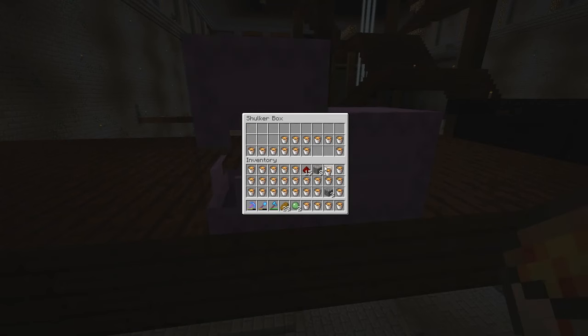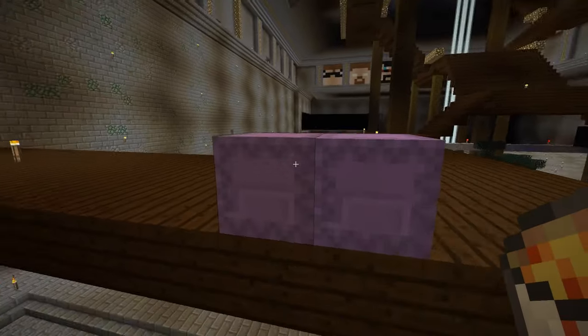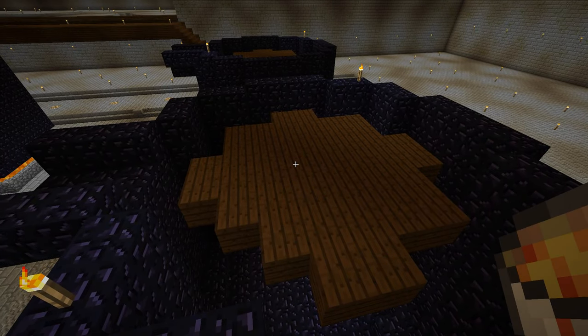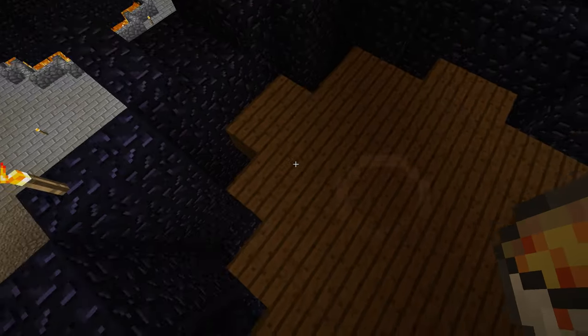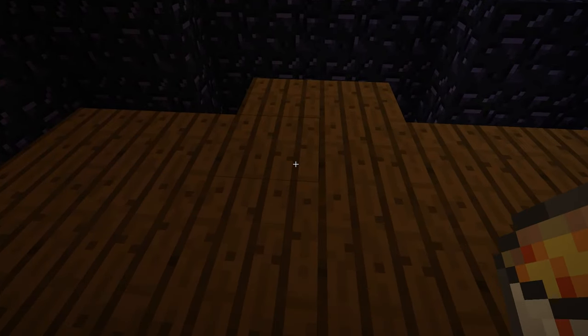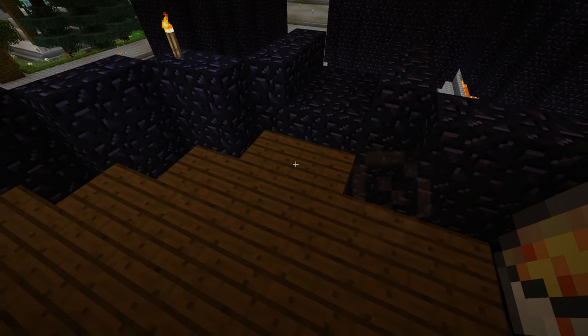Okay, we basically need to pump this entire thing filled with lava as fast as possible. My thought process was: if I make this out of stone I'm gonna have to dig it all up afterwards, but if I make it wood it'll burn and then it'll just disappear on its own and the whole cauldron will fill — which is nice. The only issue is that if I want a flat top I'm going to have to place on every single block really quickly.